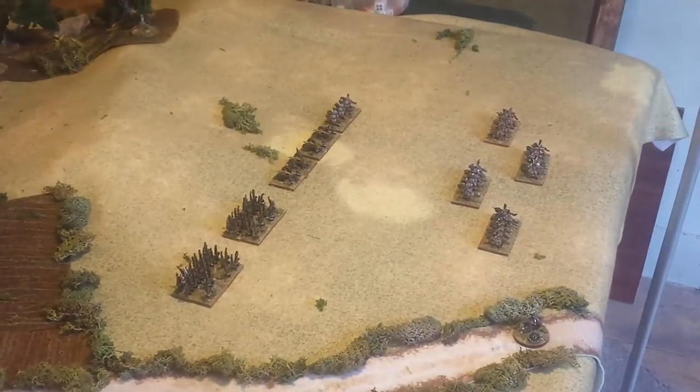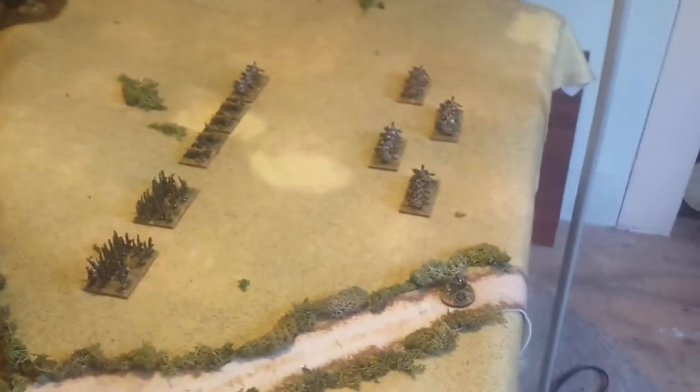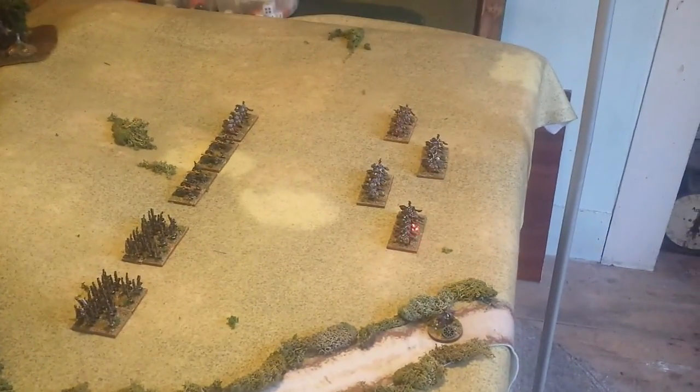Down here we have the second and third corps of Russians. Up in the lead we've got the rest of the grenadier corps, including two brigades and two batteries of guns, one of which is heavy. They're also supported by some cavalry — standard Russian cavalry, nothing special. Behind them is the final corps for the Russians: their cavalry corps, made up of four brigades — one Cossack, one lights, and two cuirassier brigades bringing up the rear.